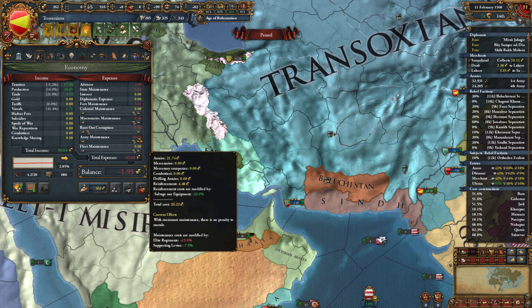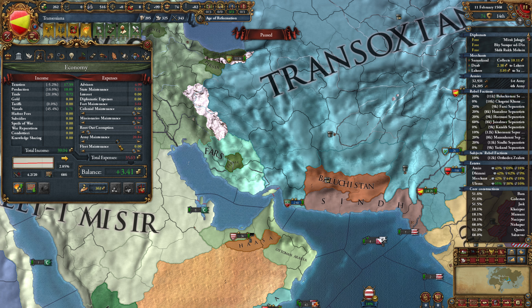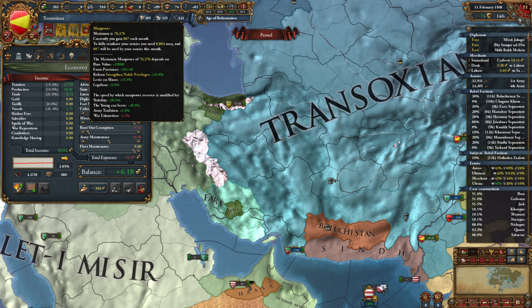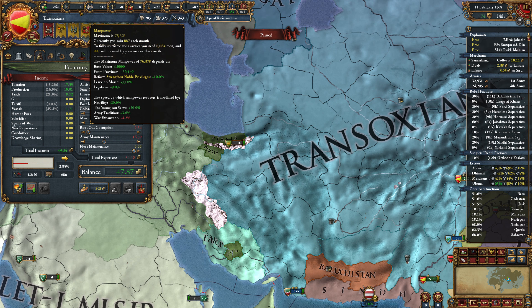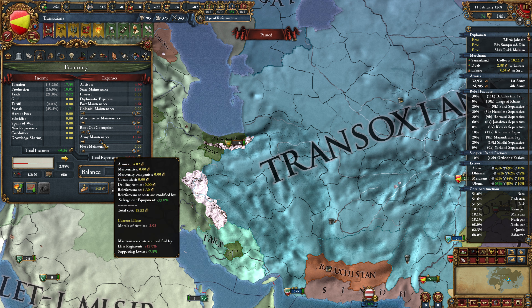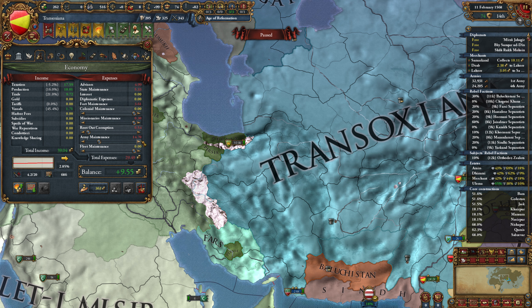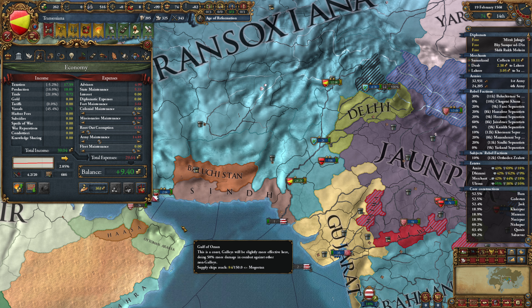What's our primary cost here? Army maintenance - that makes sense. Army maintenance is currently significantly up. We're paying 4.47 extra per month to reinforce our troops right now. If we drop this down we're still reinforcing 9.50 per month and gaining 8.87. So somewhere in between there - around 8.66 to 8.87 - that's going to be fully utilizing our manpower growth while still having significant income.